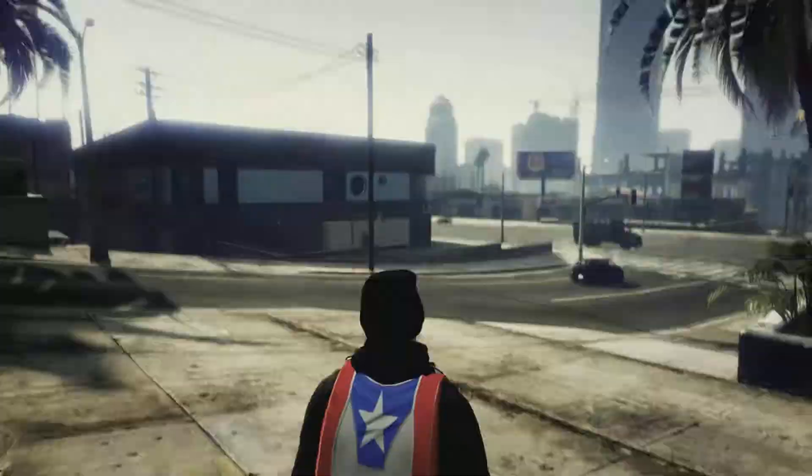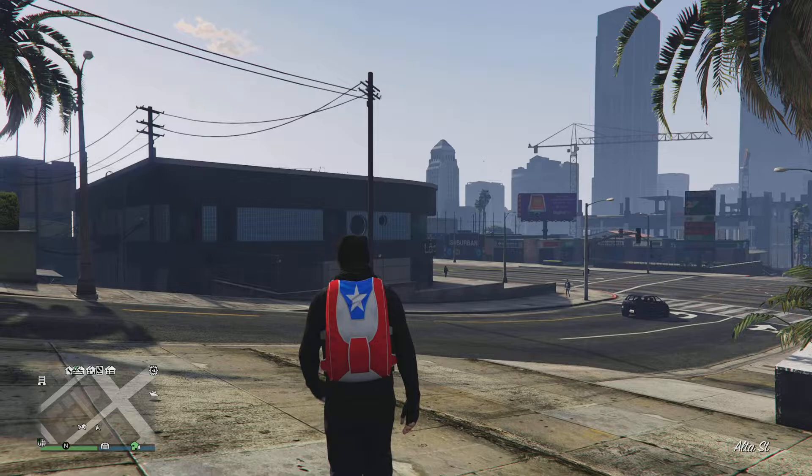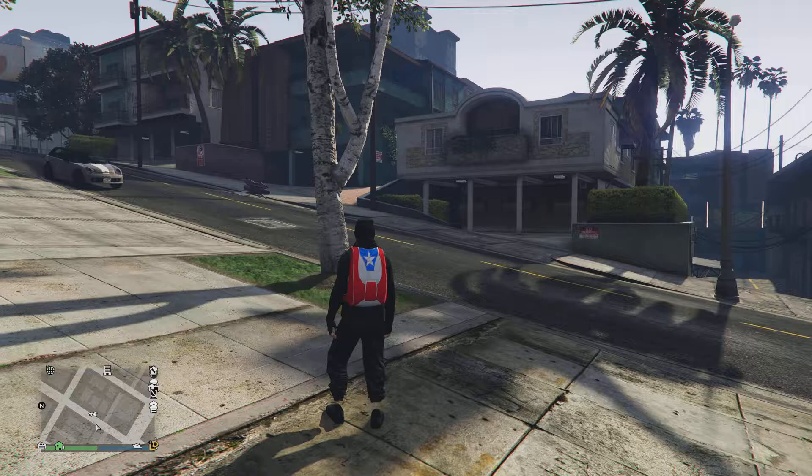Pull up your phone, go to job list, and quit the job through your phone. Now that you've quit the job, you'll respawn into the lobby. A lot of times it'll actually spawn you right by the clothing store, which is perfect. Don't worry if you don't have it on — just wait. Now you want to register as a CEO, so go to interaction menu.